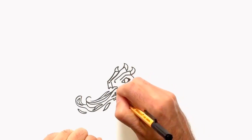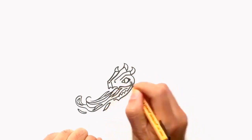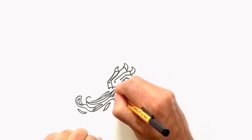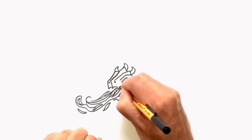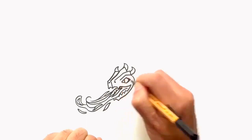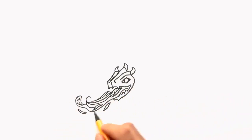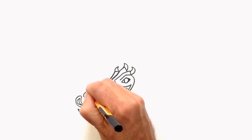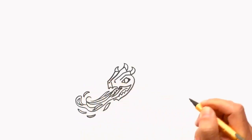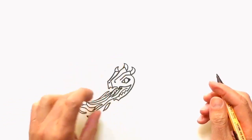Now in the back we will find some teeth — close it here and put three little teeth in. Find a space here, and now you can close it. You see the mouth and the fire. If you want to make it more dramatic you can add one flame here and a second one here — this is up to you, you can make it as dramatic as you want. The head is finished and the flames are finished.